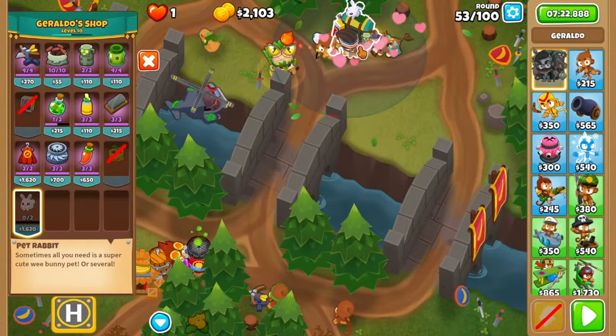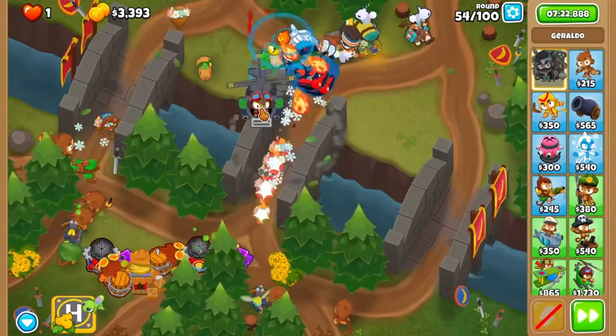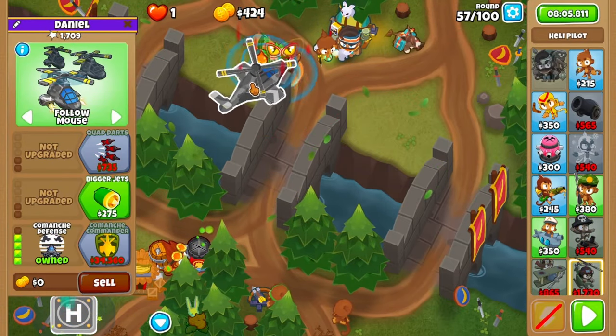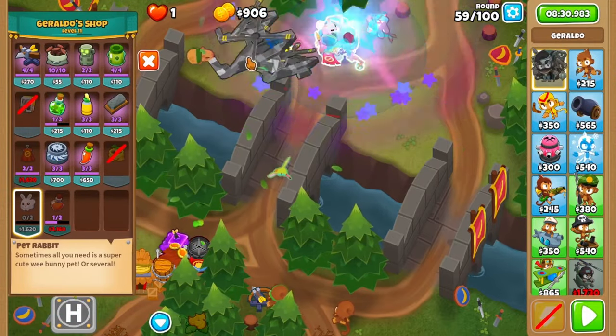Add another bunny for 54, as well as pickles on your druid. Try to grab both Moabs for as long as possible on this round. Refresh the camo potion on your druid before 56, and upgrade to Comanche on round 58. Another bunny before 59, as well as quad darts, and then Simon the Demon Bunny before melting the BFB.